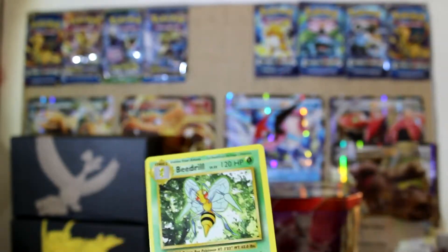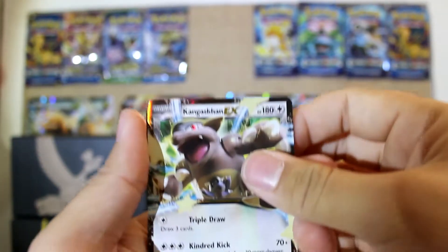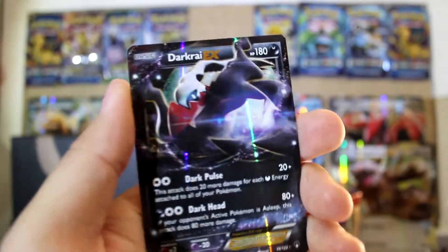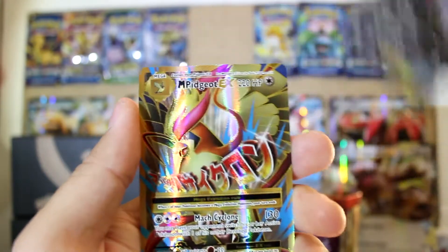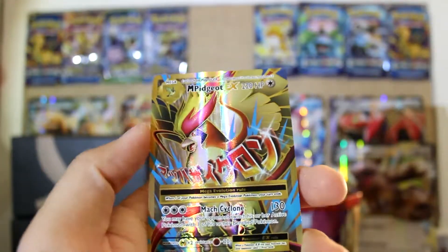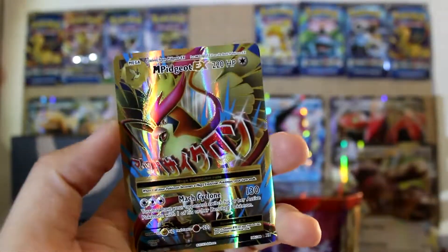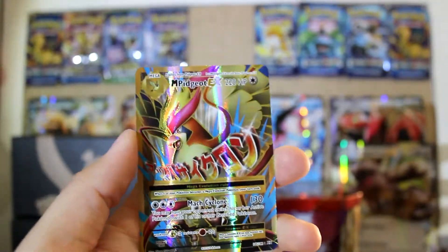Not too bad of a pack — actually a box. We did get some nice cards. In chronological order: the Kangaskhan EX that came with the box, a Darkrai EX, and lastly the Mega Pidgeot EX. Thanks for watching this video guys, I hope you enjoyed it. As always I will see you in the next video.